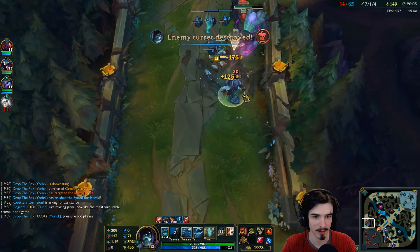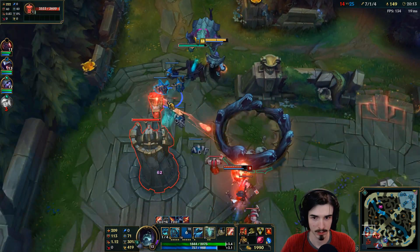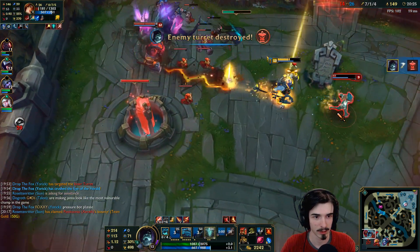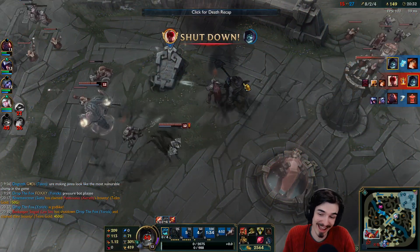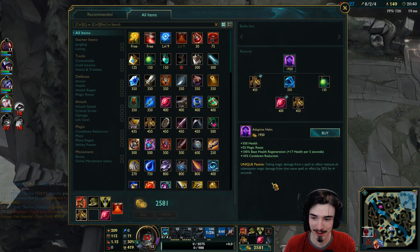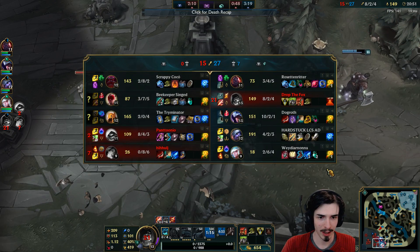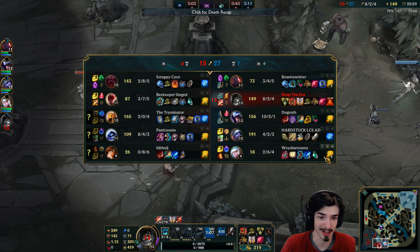Oh my goodness, this is disgusting. She's by herself here, so I'm just going to send my dudes on her — she's dead. I think I might be as well, not gonna lie. We get two towers including an inhib tower, and two kills. That is something. Beautiful stuff. Let's go for Spirit Visage. Actually, I need some armor — I'm probably just going to go GA. I can afford GA flat out, let's just get GA. Beautiful.